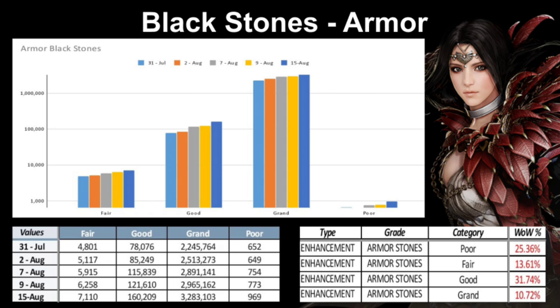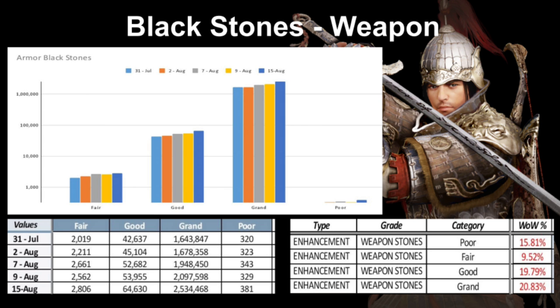For weapon Blackstones, same story — they have increased week over week and are becoming more saturated, so I believe these will start to decrease in cost over the next week as well.